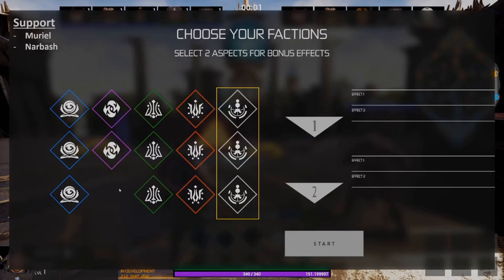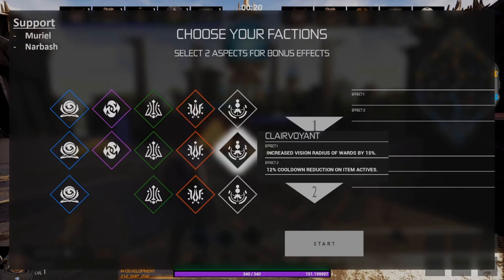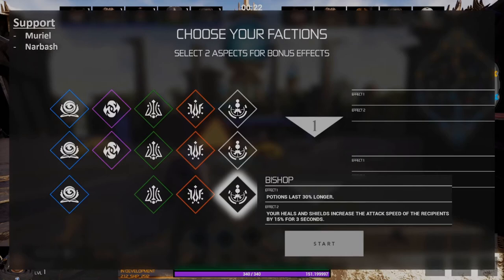The white faction is going to be best on your support heroes like Muriel and Narbash. The first faction in the white group is called Templar — allies within 1600 units receive six percent of your physical and energy armor, and the second effect gives you an extra shield for 15 percent of your mana spent. The second faction is Clairvoyant — this gives your rewards increased vision radius and gives you 12 percent cooldown reduction on your active items (not your abilities, but the actives on items purchased from the item shop). The third faction is called Bishop — this makes your potions last 30 percent longer, and its second effect works closely with your heals and shields as recipients of those abilities will have increased attack speed.